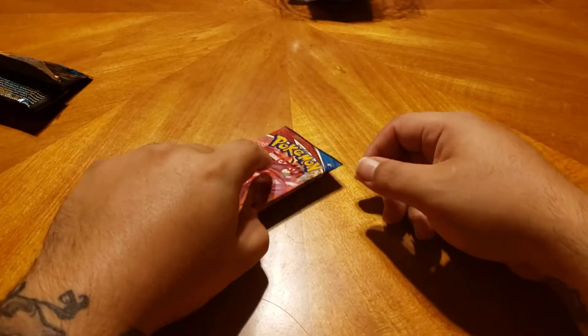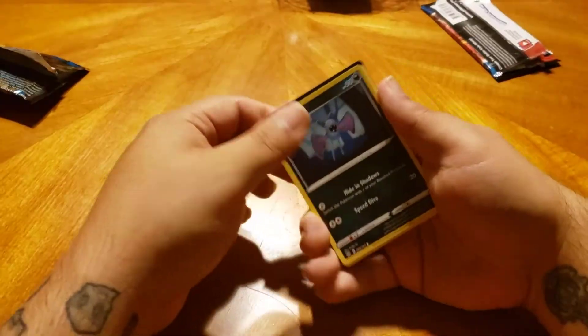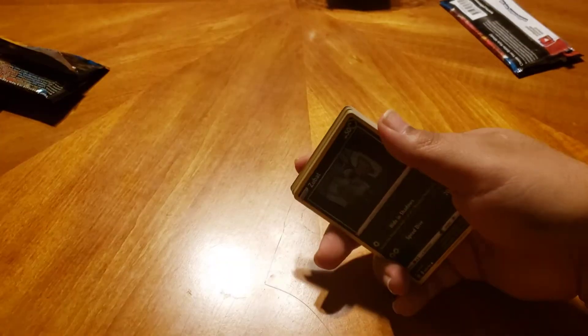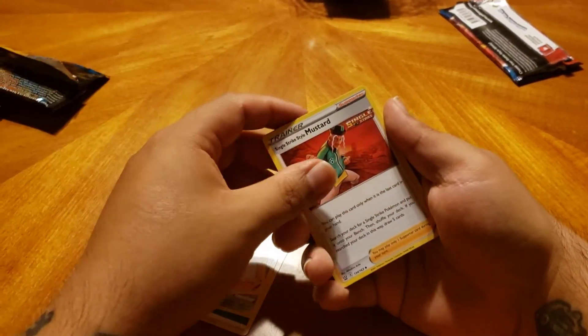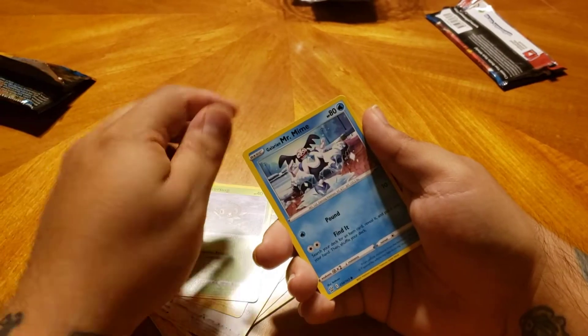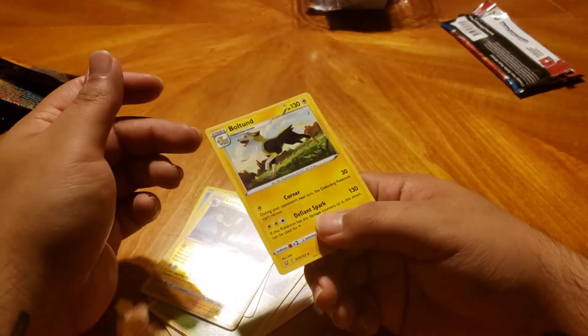From Sun and Moon, I figured if we're going to get any kind of hit today it's going to be from Sun and Moon, because Battle Styles is again difficult to pull anything. We got Fisharp, Cheryl, Single Strike Style Mustard, Zubat, Lickitung, Yamper, Scatterbug, Galarian Mr. Rhyme, a Luxray Reverse Rapid Strike, and just a regular Boltund on the back. So first jumbo pack — no hits.